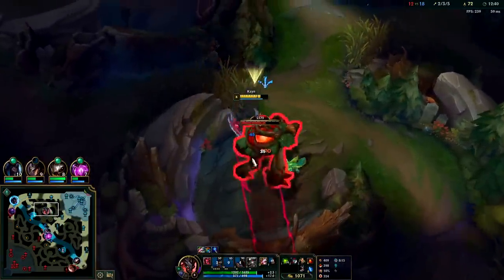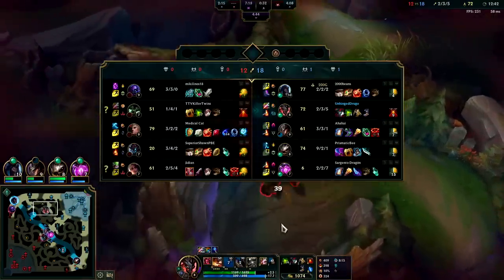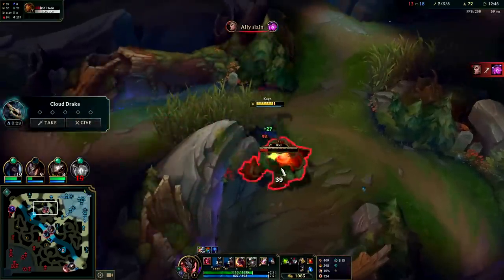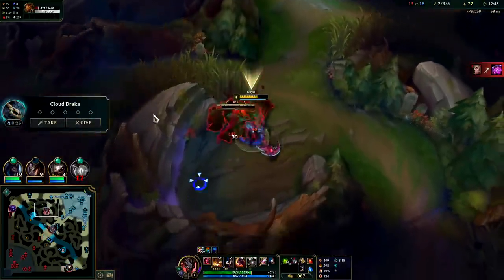Auto attack, W. We definitely outscaled him — we can still hit Jax with really all of our damage even when he's in his Spin to Win mode.